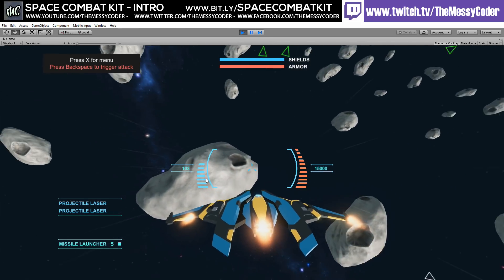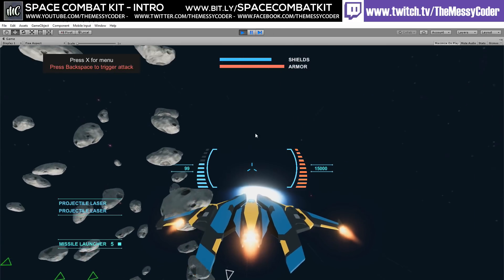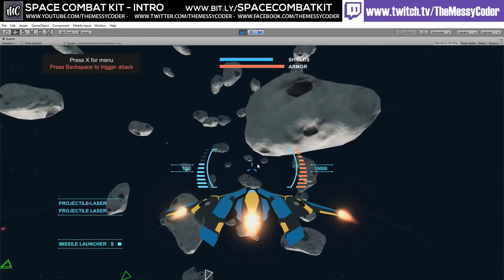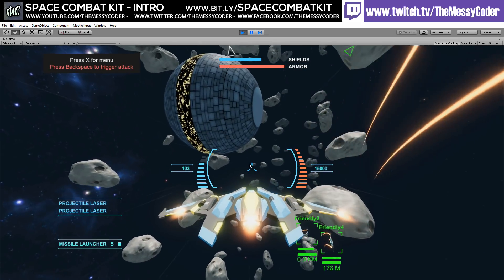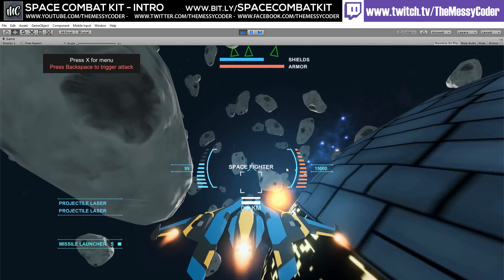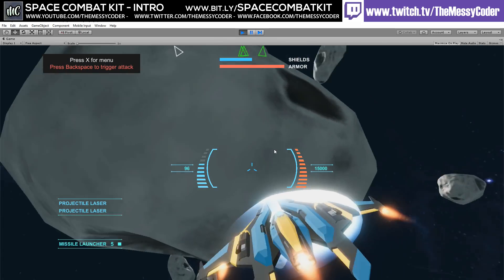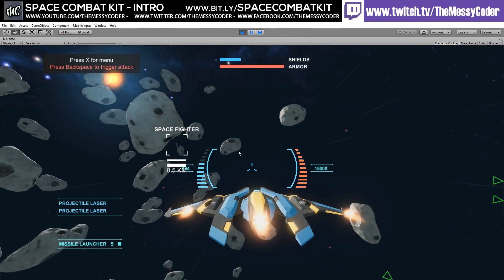What if I can crash into an asteroid? Kablamo — yes I can! That actually damaged my shields, and it's got a little bounce as well. That damaged my shields quite a bit. I wonder what this space station is like up close.